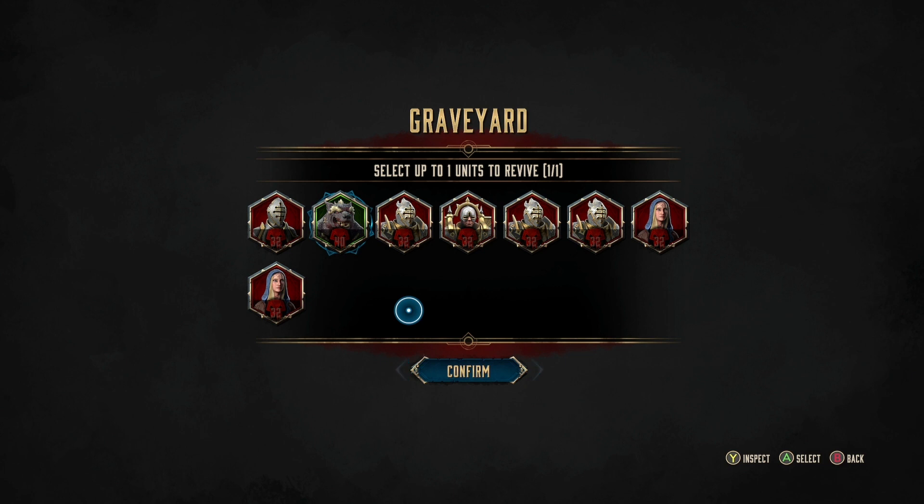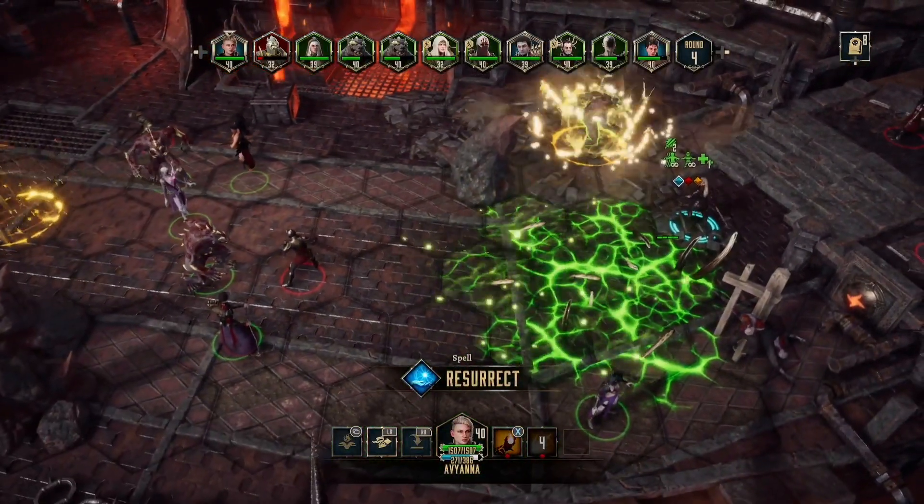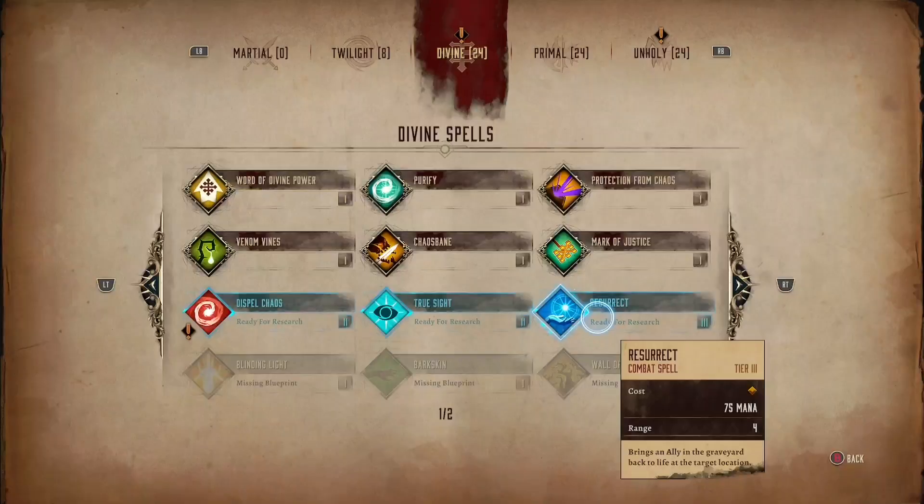It's very easy to use - when one of your units dies you simply select the spell, pick the person you want resurrected, select where on the battlefield you want them placed, and poof, there they are. Just note that you will need to be able to do tier 3 divine spells in order to use it. You can also resurrect fallen enemy AI, but unfortunately they do not come back as your units - you cannot cheese the game that way. Trust me, I've already tried.